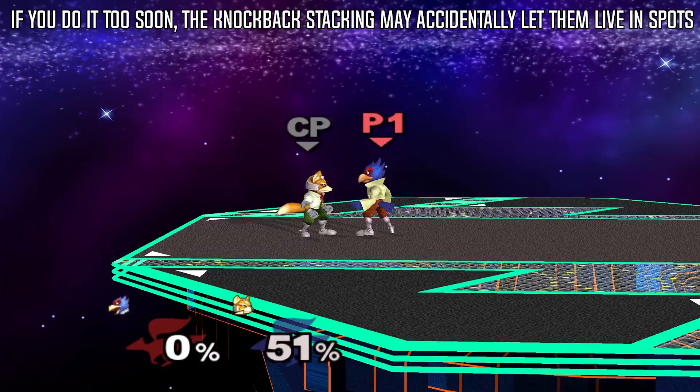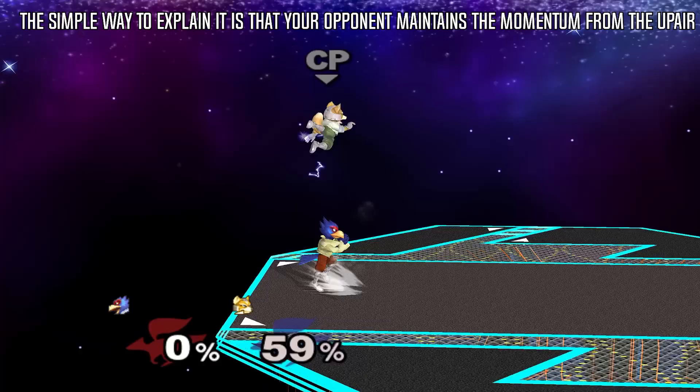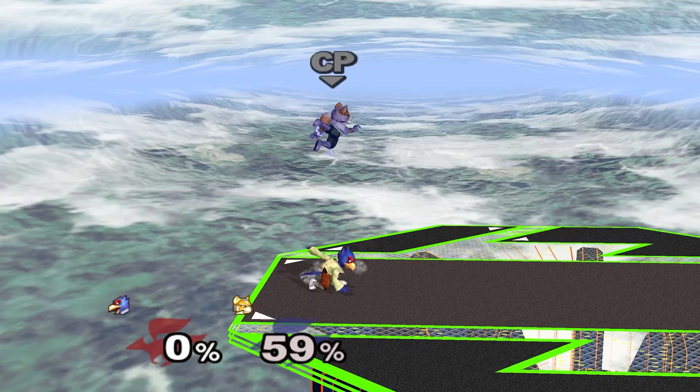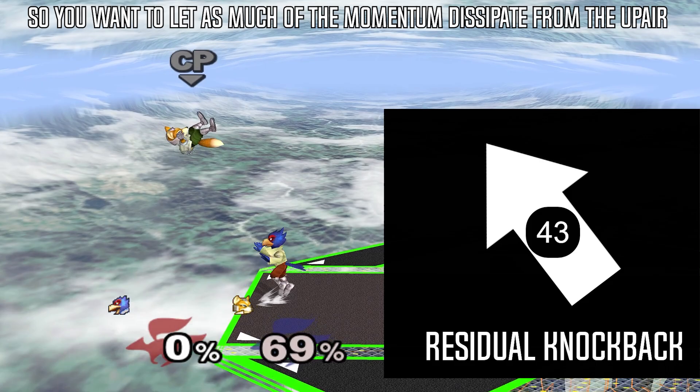After you actually land the up air that leads to a down air, make sure you wait as long as you can before doing the down air. If you do it too soon, the knockback stacking may accidentally let them live in spots where they were for sure going to die. The simple way to explain it is that your opponent maintains the momentum from the up air even after you connect with down air, so you want to let as much of the momentum dissipate from the up air so that you can get the maximum strength down air. If you want a more detailed look at knockback stacking, then you can check out this video by BND Games.